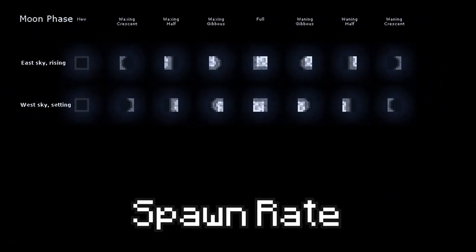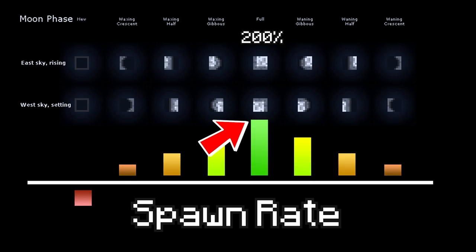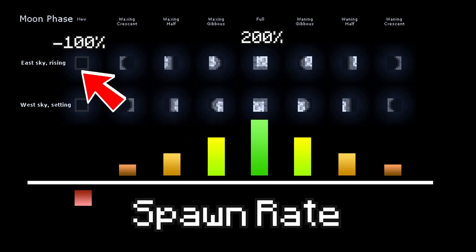A slime's spawn rate in swamp biomes is affected by the moon phase. The bigger the moon, the higher the spawn boost. A full moon gives a 200% spawn boost, while a dark moon prevents any slimes from spawning.